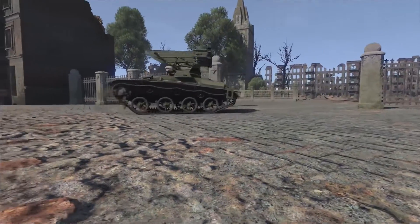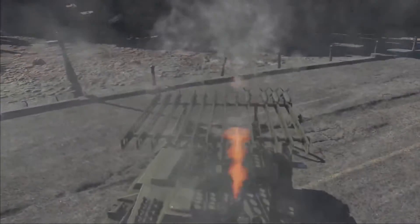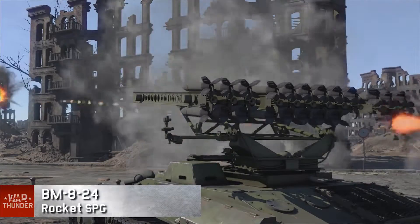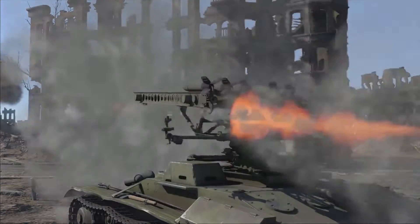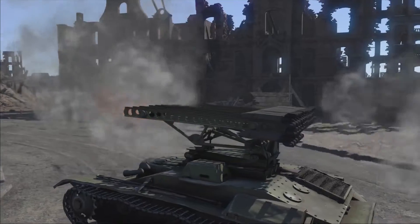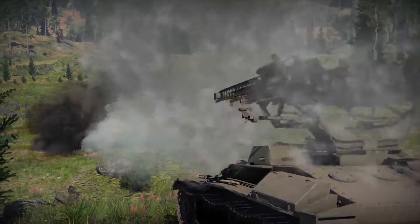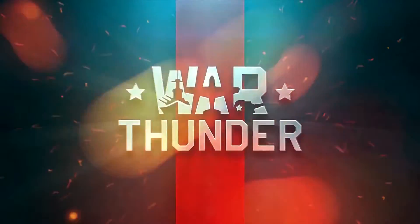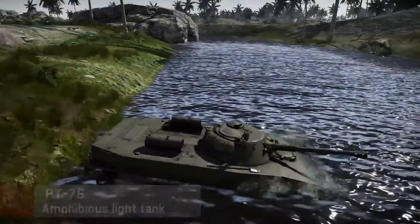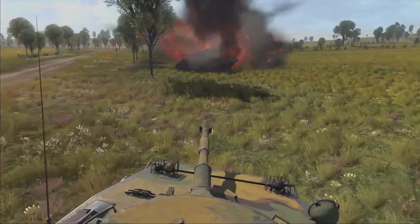The number of explosions on War Thunder's battlefields will grow even bigger — the USSR isn't about to lag behind the competition either. The BM-8-24, the legendary Katyusha self-propelled rocket launcher system on a T-60 chassis, carries 24 82mm rockets, and players will have to deal with its swarming response to autocannons as early as rank 1. Another new Soviet vehicle is the PT-76, the first amphibious tank in the game. Its powerful HEAT shell can send any opponent back to the hangar.